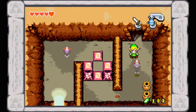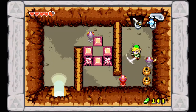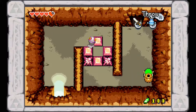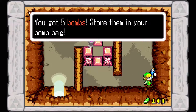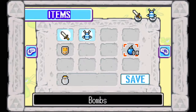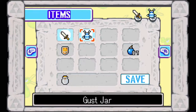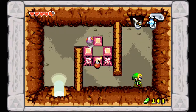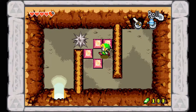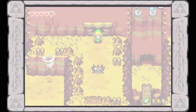You can also find bombs in pots, which is very nice. Unfortunately there's a bit of a shortage of pots on this mountain, so it was probably a good thing we bought that stash. Blast this open, shove the block up to create an opening on that spiky Chu-Chu, then take him out and come out this way.